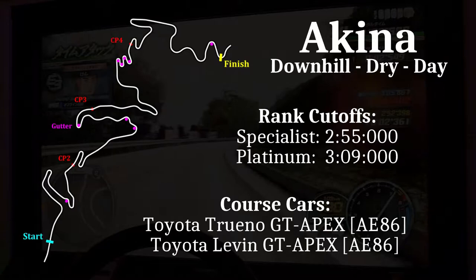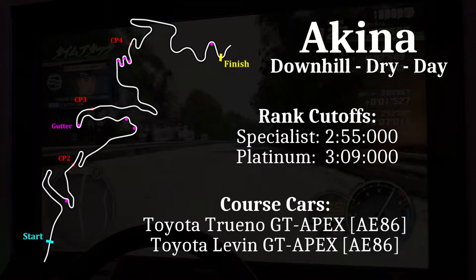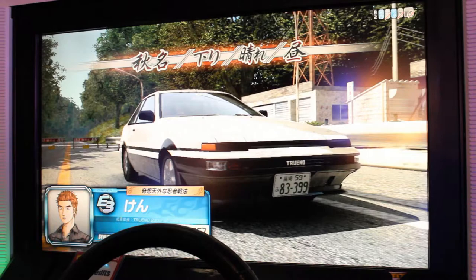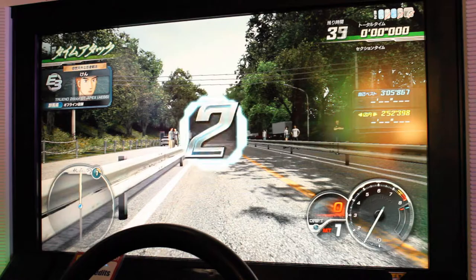The course cars for the downhill route are the Toyota Trueno and Levin GT Apex AE86. All cars can achieve Platinum rank. For this run, I will be using a Toyota Trueno 2-door AE86, a 5-speed manual. Similar techniques apply to a 6-speed manual as well as automatic transmission.